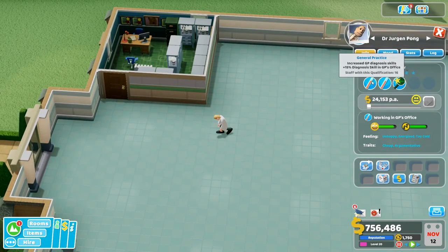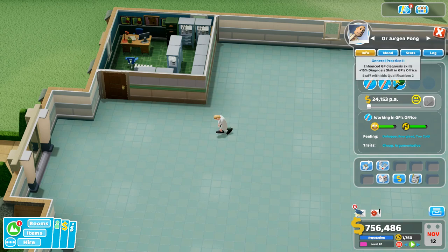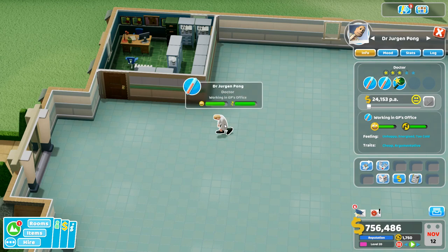On top of that, make sure you hire someone skilled in General Practice. If you look, you get a fifteen percent bump with each General Practice diagnostic skill — that is huge. So we've got a thirty percent diagnostic bump from the doctor's skills, plus ten percent from the cabinets, plus a happy member of staff in a prestige level five room. This should be an oasis of diagnosis. I've hired Dr. Jürgen Pong — he's got General Practice times two and Diagnostics, which is an extra ten percent bump, giving him a fifty percent boost on diagnosis.